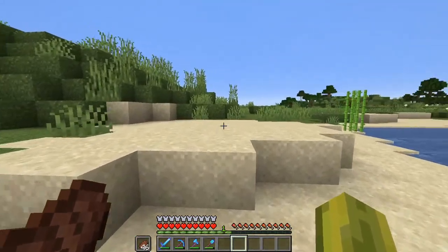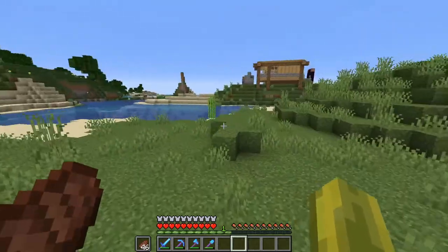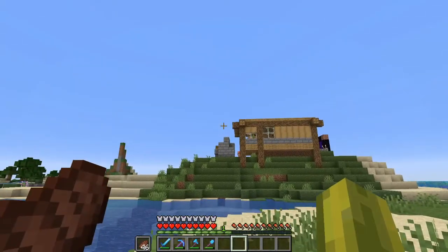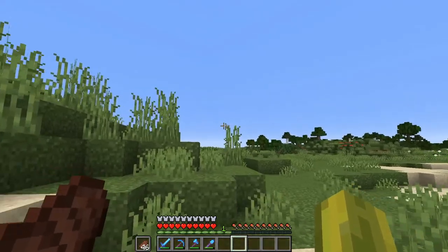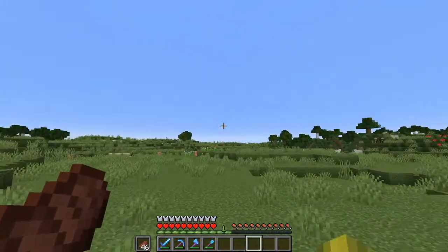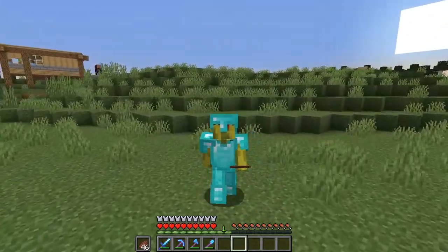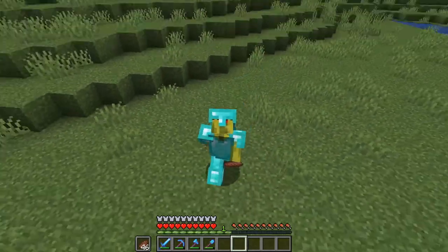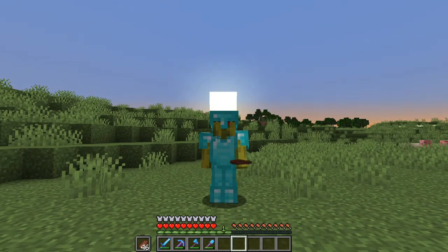Today we're going to go and make a farm. I'm using Waddle's design for this — I will put him in the description. What's also happening today is we're going to do the futuristic start of our town that we're going to live in. This is the area where I'm going to build the farm. I know everything seems out of whack, but I'm sorry about that. We're going to build a sugar cane farm, which is awesome.